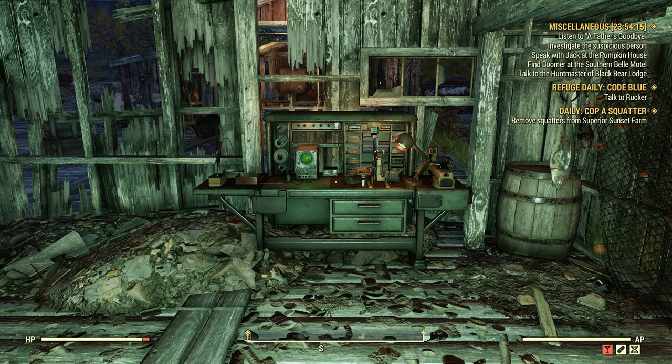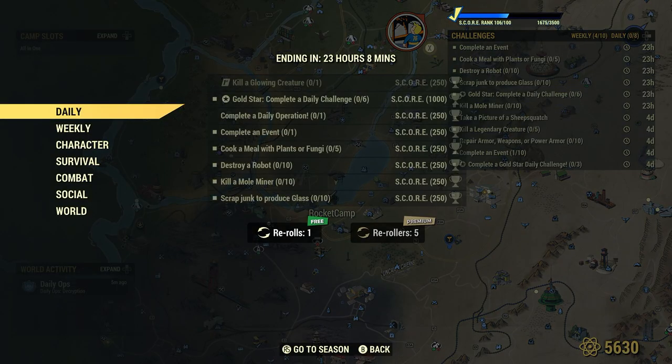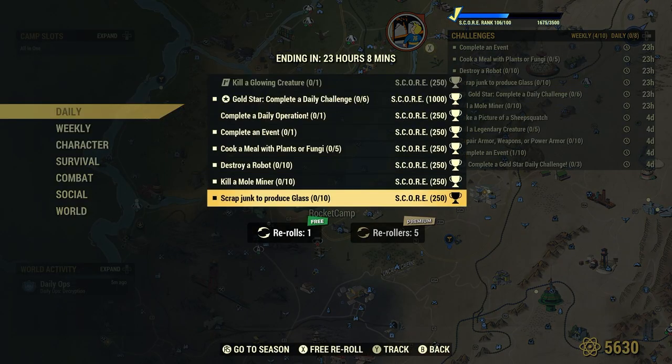Welcome to Fallout 76, this is Jim, and that's why we get a daily. Scrap junk to produce glass — 10 for 250 score.